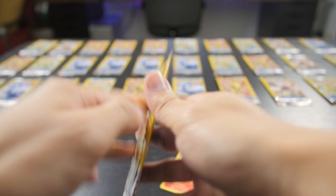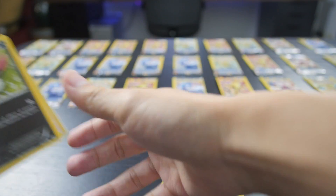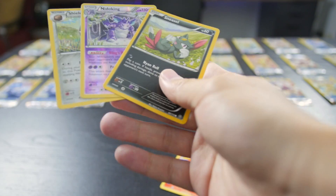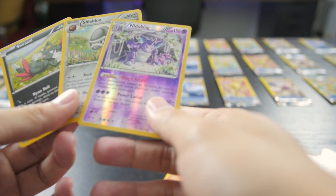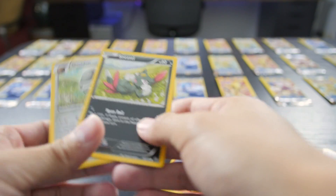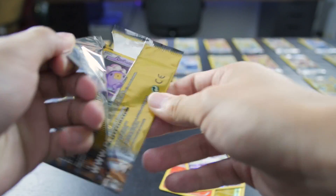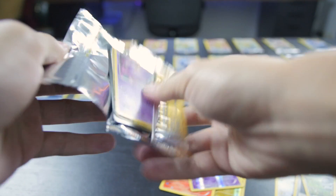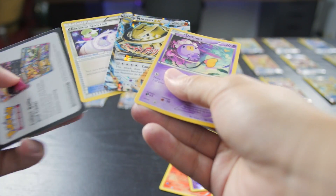Another Ponyta - just keep going. This is the fifth one. Oh nice, this is also a rare. So we got another reverse holo Nidoking. Wow, and a Sneasel. This is not that bad. Alright, let's have more fun then.